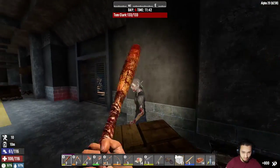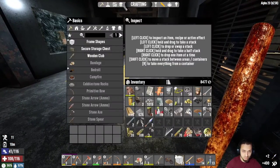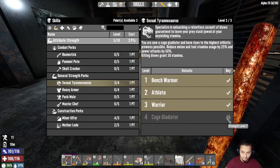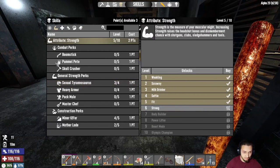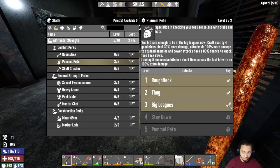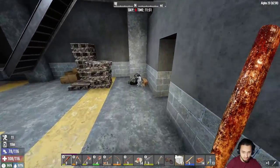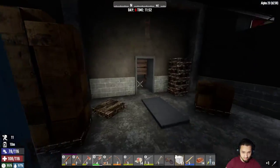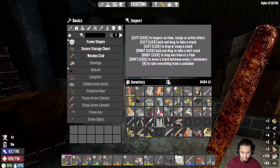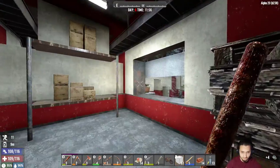Let's grab those skill points real quick. I really need to finish this. I think I will go back into there. We got our mining up enough to one-hit these crates and barrels and stuff — for the shovel at least. I'm not sure about the axe. Take a peek in here.